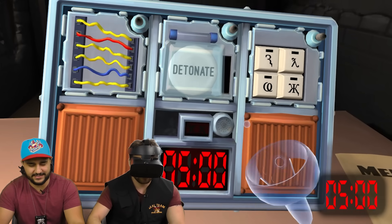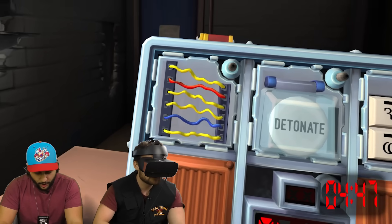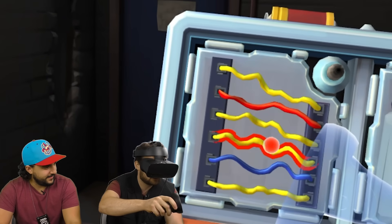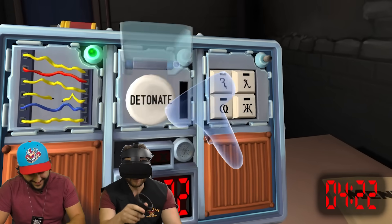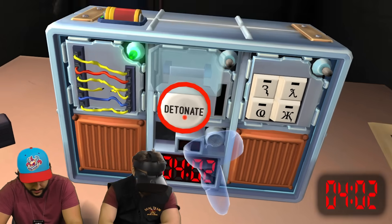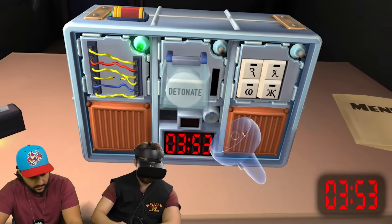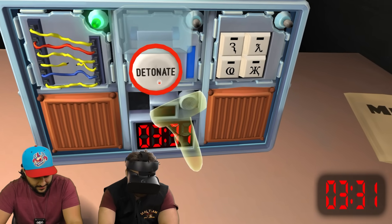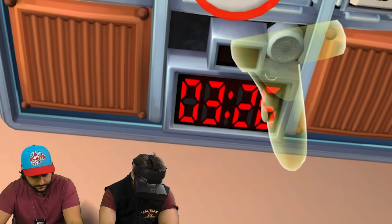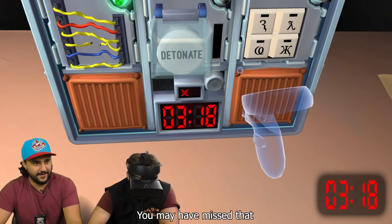A bomb will explode when its countdown timer reaches zero. Skip that. First thing — wires. How many wires? Six. There are like five yellow wires. Cut the fourth wire. We have a white button that says detonate. If the button is white and there is a lit indicator labeled C-A-R, hold the button. There's not. Hold the button. A blue strip appeared. Release when the countdown timer has a four in any position. That was wrong. You may have missed that. We're gonna die here.